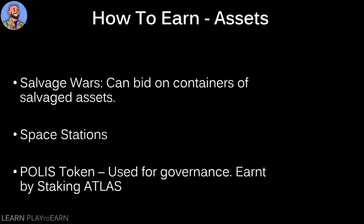You can also earn passively through salvage wars — bidding on containers of salvaged assets. You don't have to go blow up ships yourself; you just bid on the containers and hope they contain something valuable enough to turn a profit. It's like that American TV show where people buy storage units, open them up, and hope there's something valuable inside — same concept but in Star Atlas.